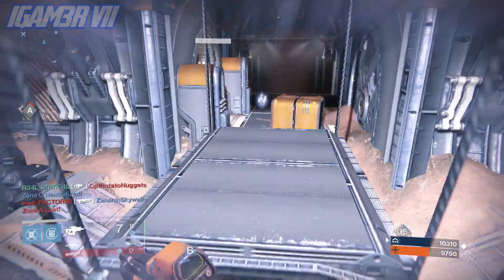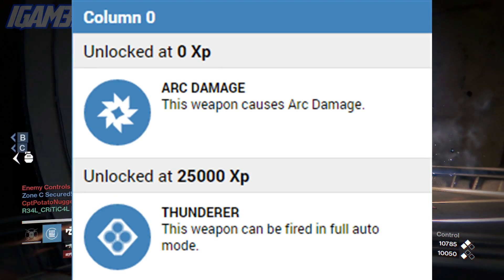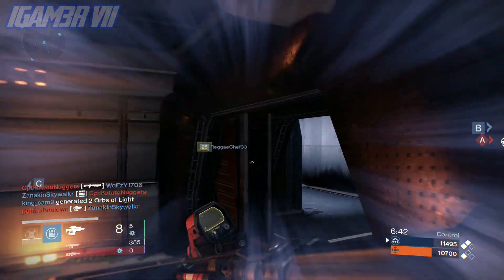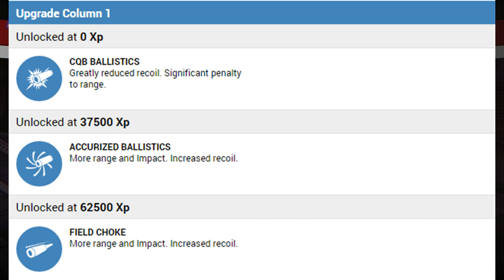Check out planetdestiny.com for all your daily Destiny news. Moving on to the upgrades — in column one, it's unlocked at zero XP and deals arc damage. The most amazing thing I noticed about this gun is that when you reach 2,500 XP, the weapon can be fired in full automatic mode — that is insane. In upgrade column one, the starting perk gives greatly reduced recoil with a significant penalty to range.